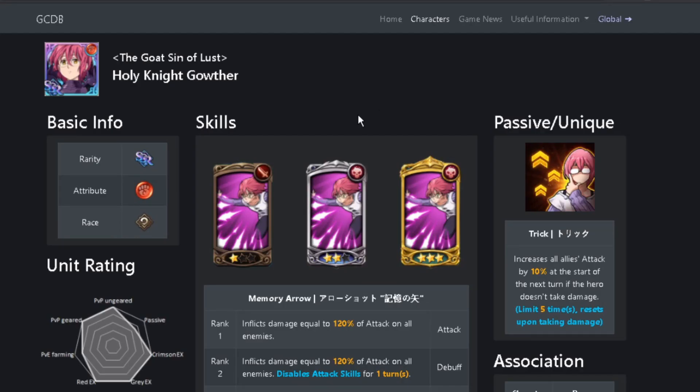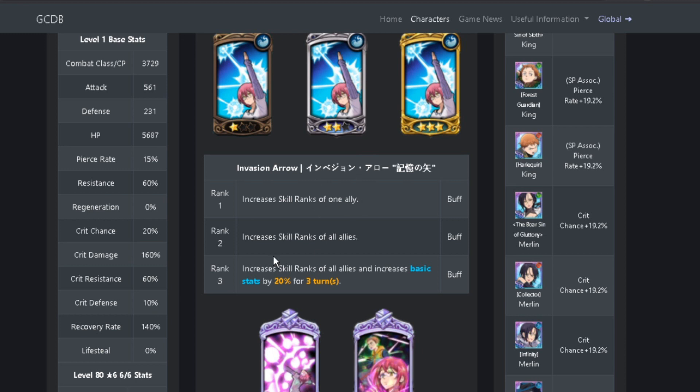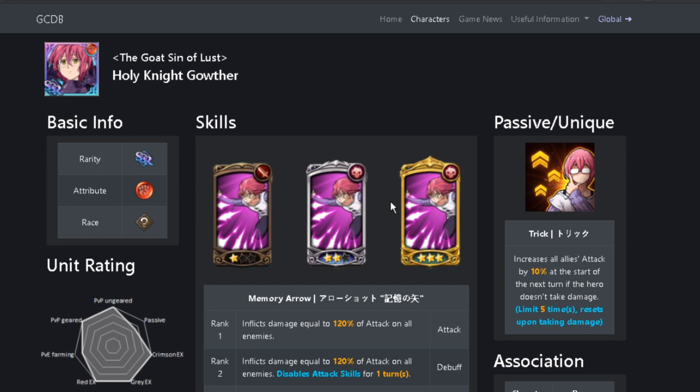The first character we're going to be going over is going to be Red Gother. Red Gother is needed for this fight, guaranteed. If you don't have a Red Gother on either team, you're going to probably lose. Red Gother is needed for Hell Crimson Demon because you need the rank up right here. He has a rank up which increases skill ranks of all allies on rank 2, or rank 3 which increases skill ranks of all allies and increases basic stats by 20% for 3 turns.